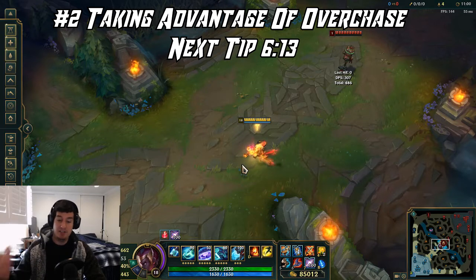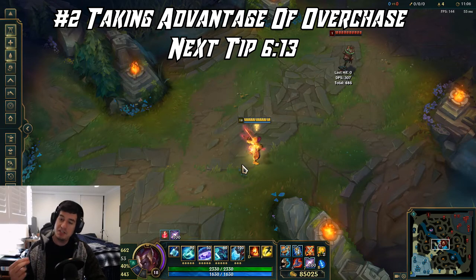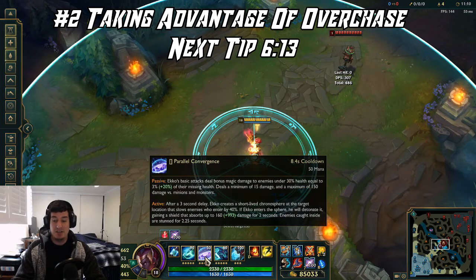You will start seeing more kills if you feign retreat when you have the upper hand in a one-on-one. In general, when lower elo players see you run they think you're going to lose the fight, which gives them a false sense of confidence — and then you clobber them with your ultimate and superior W placement.